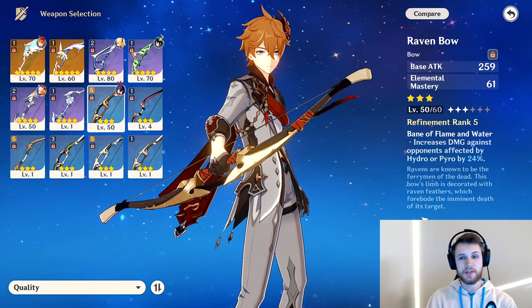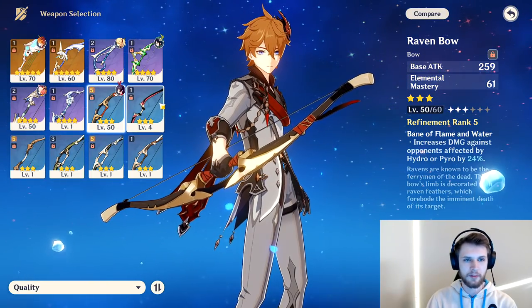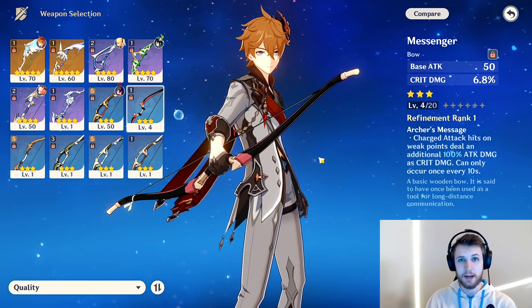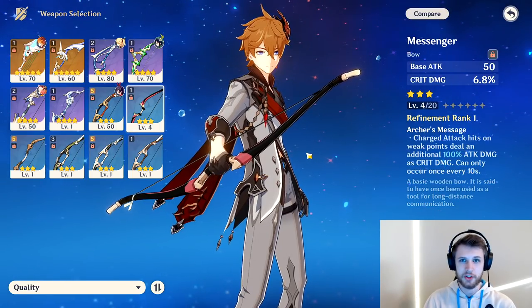Moving into three-star bows — Raven Bow is kind of useless unless you're using Melt, but I don't think it's good. Using Messenger is going to be really interesting: charged attack hits do an extra 100% attack damage as crit damage, so I think Messenger can actually be a really strong bow for her assuming you're going to be spamming charged attacks.